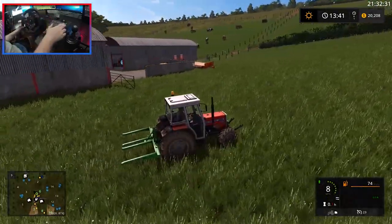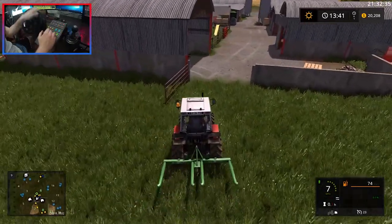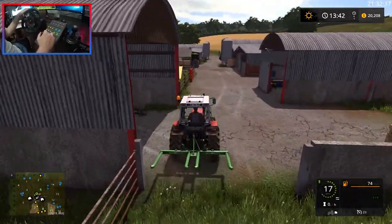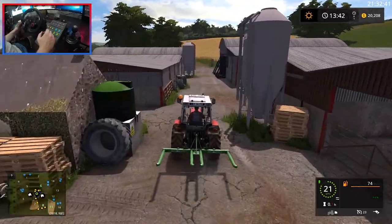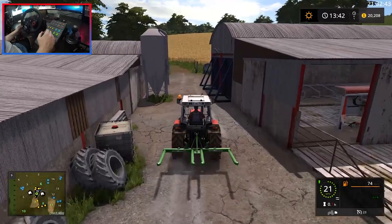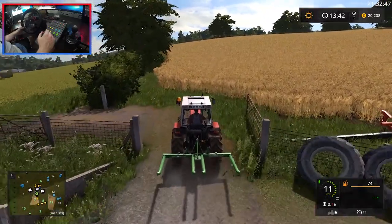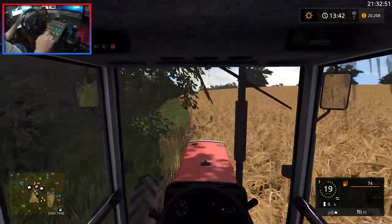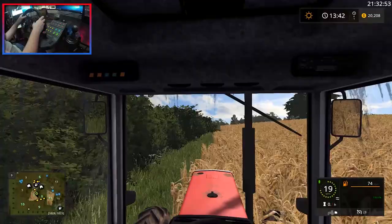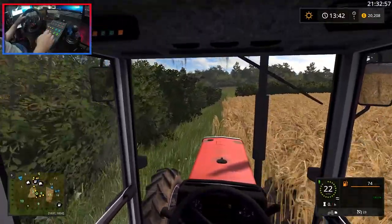This one just tilts up, I believe. Yeah, like that - this one doesn't fold away. So yeah, we might not be able to get through the gates here. Let's try that now before we put some bales on. Actually no, we should be able to get through - look at that, yeah we've got loads of room! So we need to head up to this field just up here because I believe this is where the bale handler is. There it is - I knew it was up here somewhere.